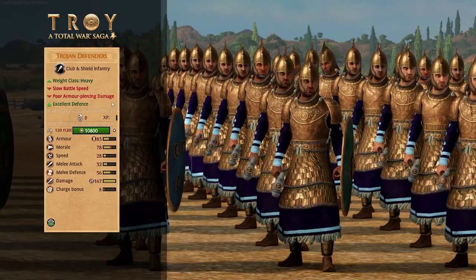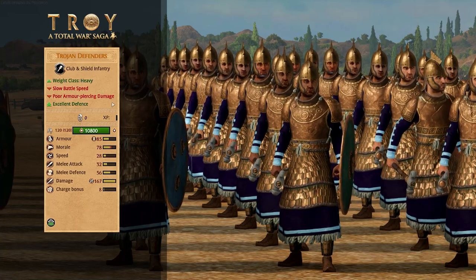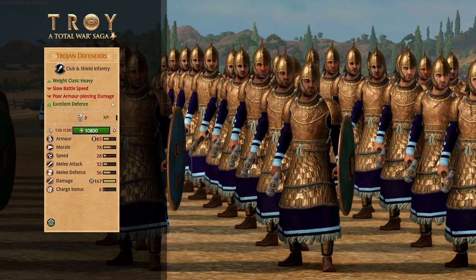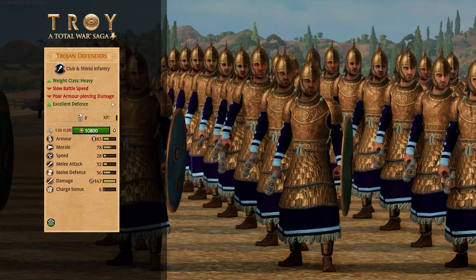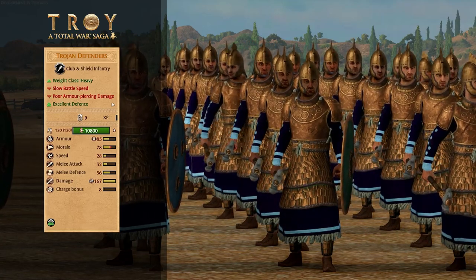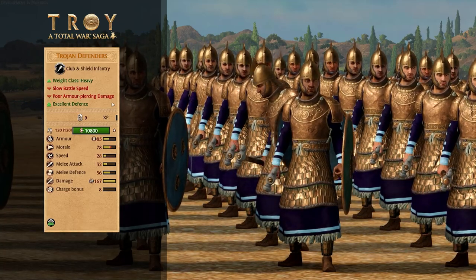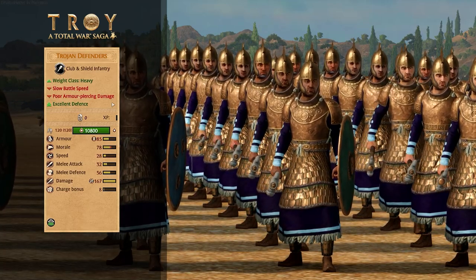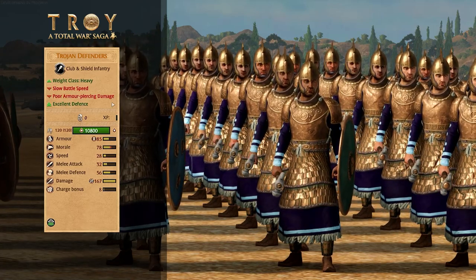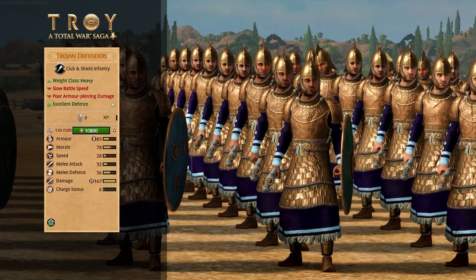And then we have Trojan Defenders, who are a bit of a weird unit — I can't quite figure them out in all honesty. Club and shield infantry. They have a ton of weapon damage, but they don't have a ton of melee attack, and rather lots of melee defense. So it's like they're a damage dealer, but their melee defense and melee attack says otherwise. Also very slow on their feet. So maybe more of a damage dealer front line that can kind of survive okay — maybe most of the melee defense is coming from that shield they have. Going to be interesting to get some more play with these and try to understand exactly what their role is supposed to be.